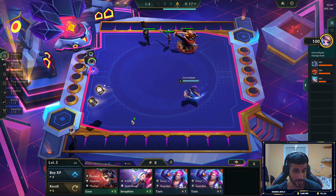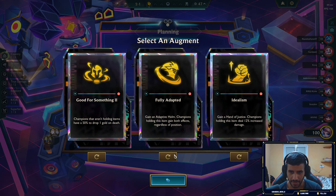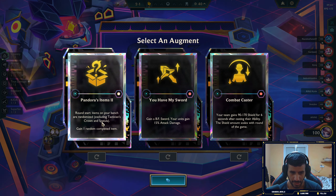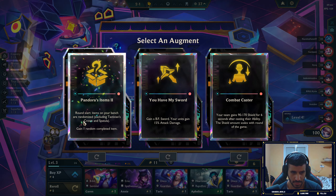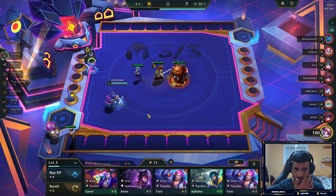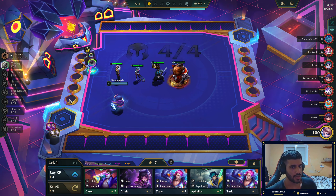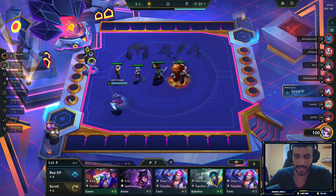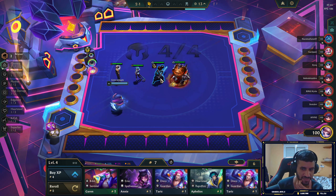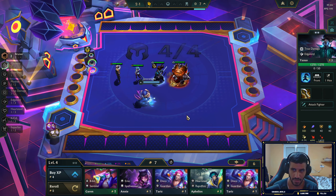Oh my god, we actually got an Infinity Edge right at the start — that's crazy. Fully adapted — no. Gain Hand of Justice — no. 'You Have My Sword' is good. Pandora's Items is phenomenal, holy dude! Crown Guard, Kakaji, Infinity Edge on the Yasuo. Let's put them in. Now whenever I get an item I need to immediately equip it — I can't afford to be slow because if Pandora's Items shuffles, I'm screwed.